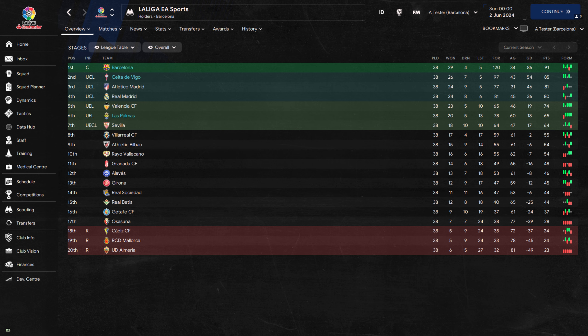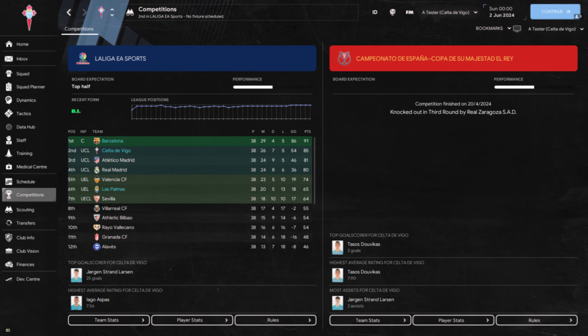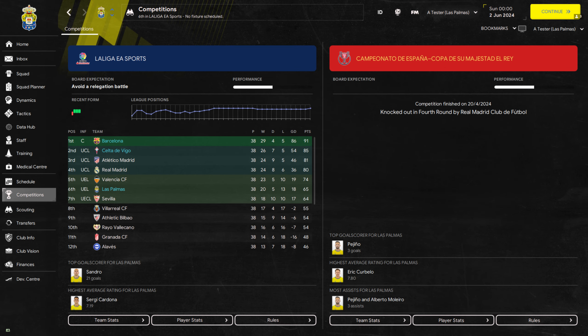The last team tested was Las Palmas and they have far exceeded expectations. The Canary Island team would finish in sixth place, winning 20 times to end up on 65 points, which would be enough to qualify for the Europa League. In the other competitions, Barcelona would finish runners-up in the Copa del Rey, win the Supercopa, and reach the quarterfinals of the Champions League. Celta Vigo would reach the third round of the Copa del Rey and Las Palmas would make it to the fourth round of the same competition.